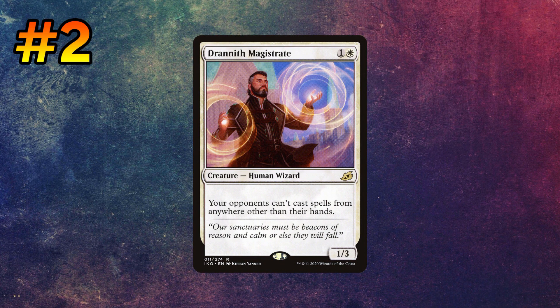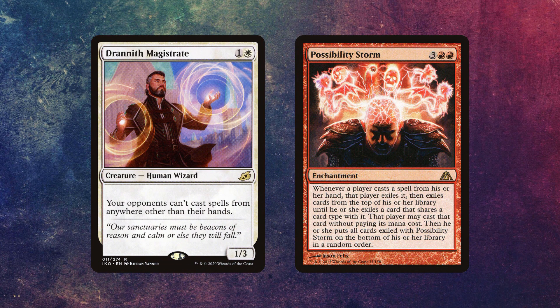The next combo concerns Drannith Magistrate. True story — this combo was actually the impetus for this entire video, because I was playing against someone last week and they were playing a Boros deck. They had Drannith on the battlefield and then played Possibility Storm. I didn't realize what it was at first. I tried to play a Sol Ring or whatever, and they said I couldn't. Then it dawned on me that because of Drannith Magistrate and Possibility Storm, your opponents just cannot cast spells. I was so disgusted and impressed at the same time that I decided to make this video about underrated combos.